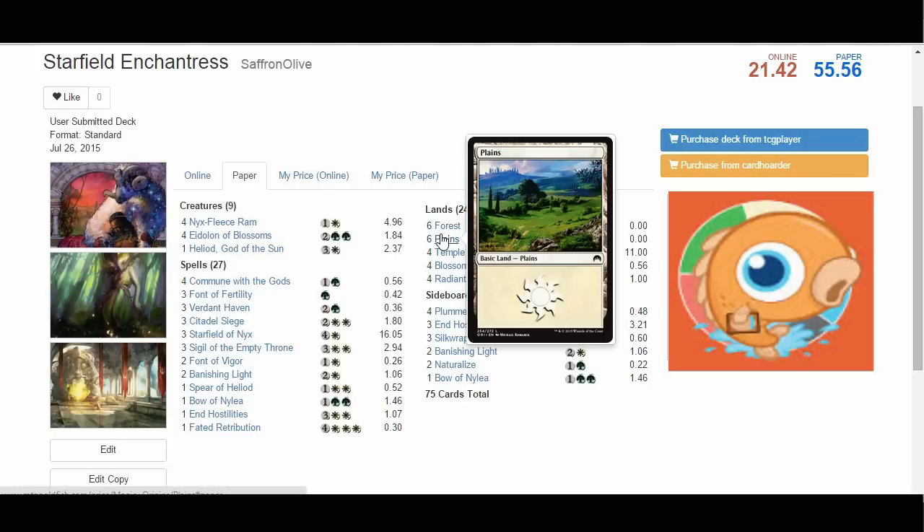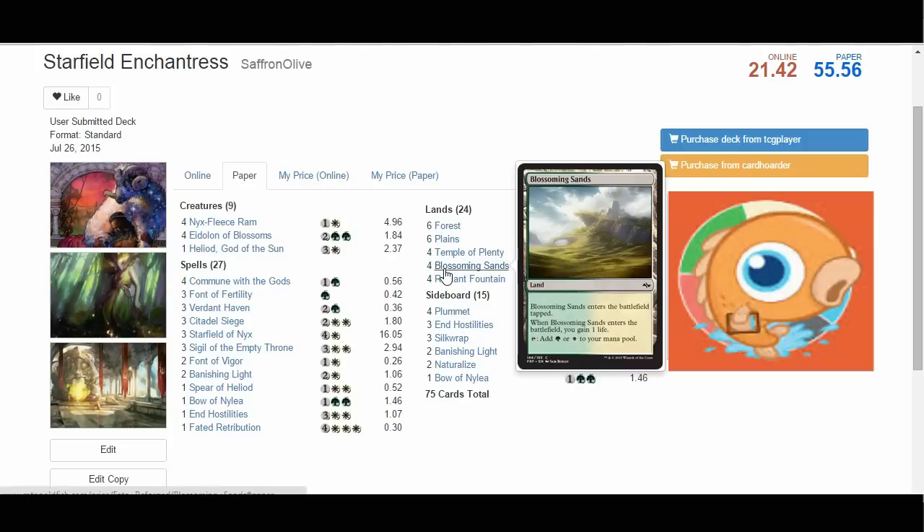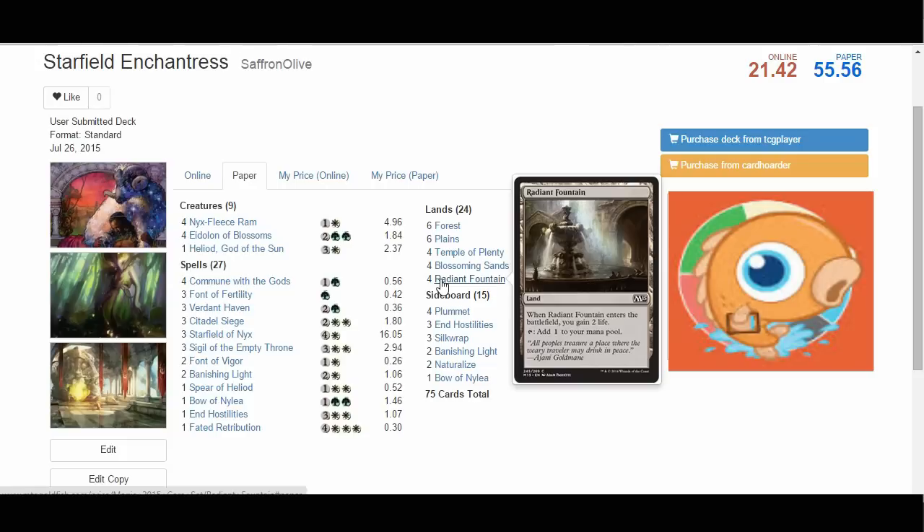The mana base: six Forests, six Plains, four Temples of Plenty, four Blossoming Sands, and four Radiant Fountain. I've started jamming Radiant Fountain into any deck that can play it — the two life really matters, and the opportunity cost is so low. Foundry of the Consulate, a new card from Magic Origins, would be another option in this slot. But for now, I really like that our deck can live for so long — we embrace the slowness by gaining a ton of life, which gives us time to get our incredibly powerful late game online. The combination of Starfield, Sigil, and Eidolon of Blossoms — I don't think there is a better late game in Standard. We can outgrind anyone. We just gotta get there, and Radiant Fountain is an important way of getting there.